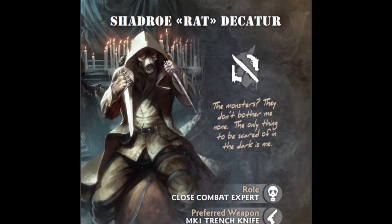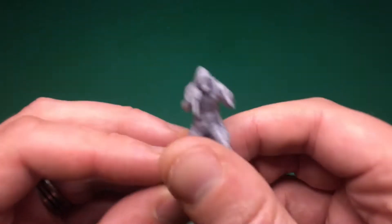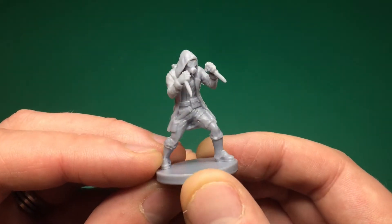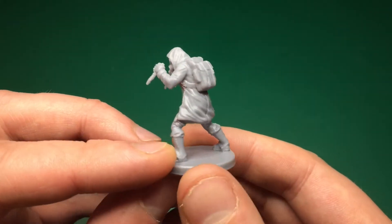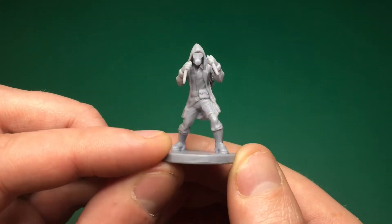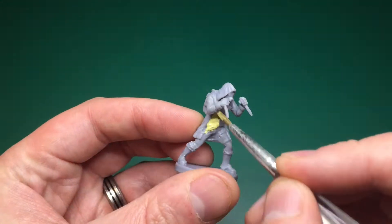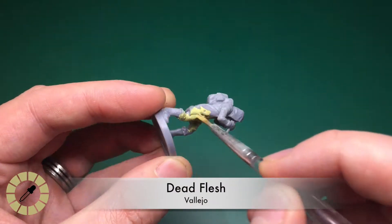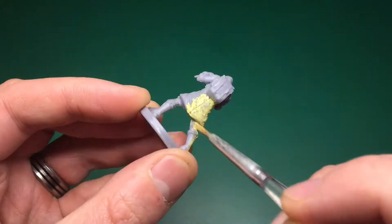In this tutorial we're going to be painting the Rat Shadro Dakator — I prefer him for no other reason than he looks pretty badass. I'll start by just showing you the model. I've not primed this at all; I'm going to use Vallejo's Game Color as the primer and base coat in one go, as I'm finding that works quite well. It's always raining so I don't go outside. We're going to start with Dead Flesh by Vallejo as the primer and most of the base coat.